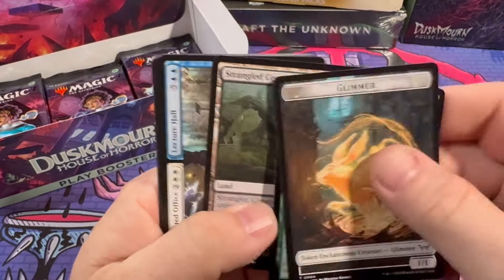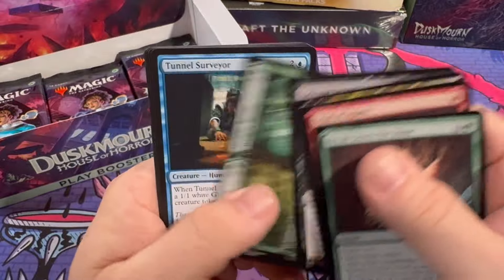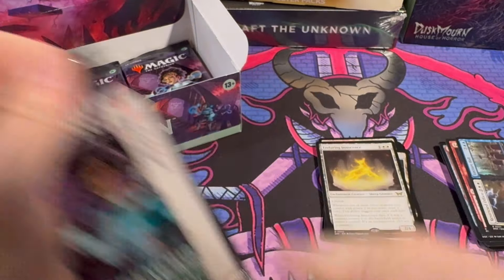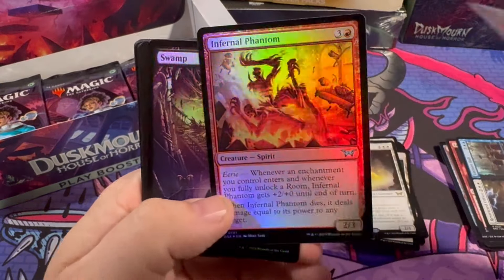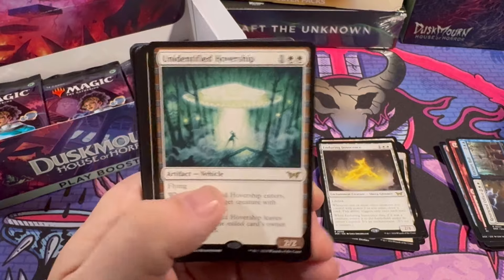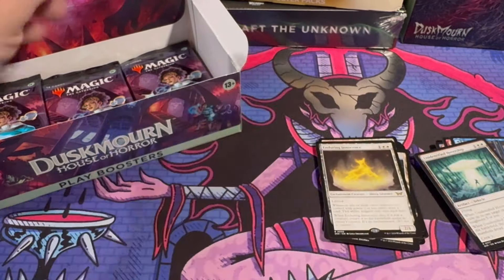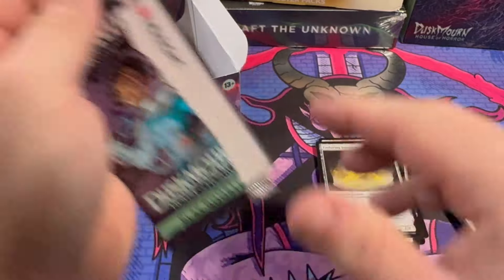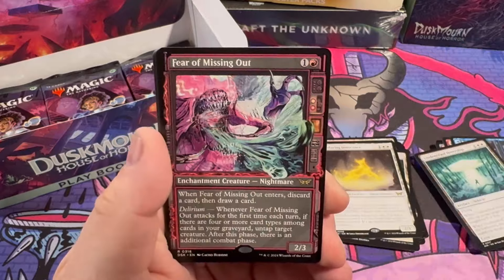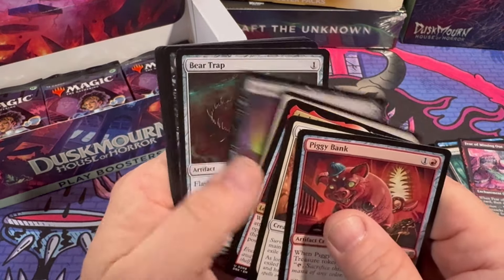Restricted Order and Lecture Hall, Terramorphic Expanse. Foil Phantom there — Unidentified Hover Ship! You guys believe in aliens? Didn't the government confirm that, or at least they said they didn't know? They kind of left the door open, saying it's possible, maybe. Fear of Missing Out showcase — I think this was the first card of the set that got spoiled, the FOMO card.